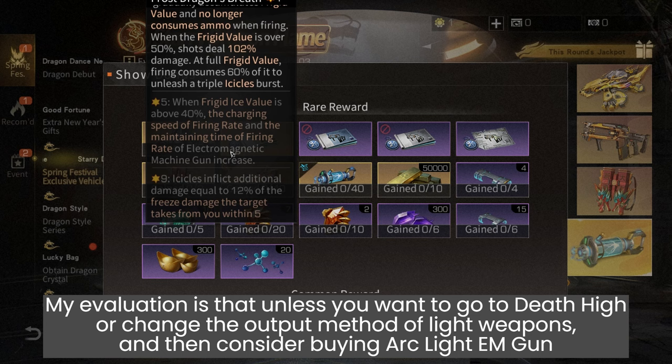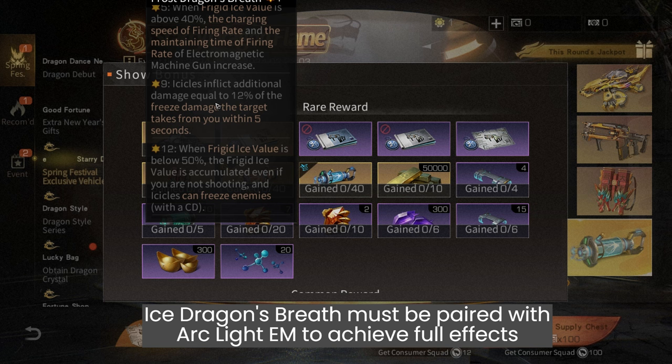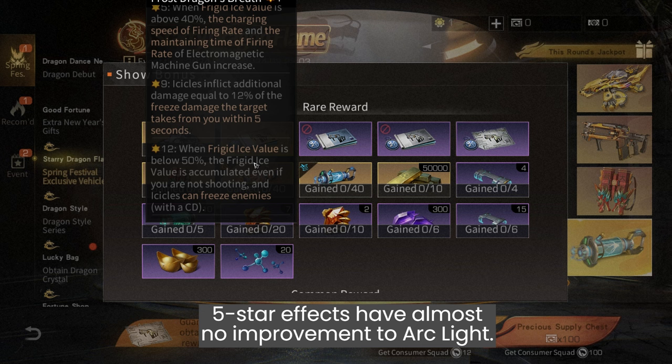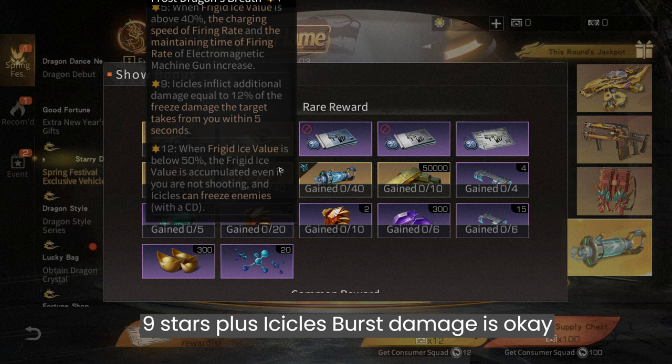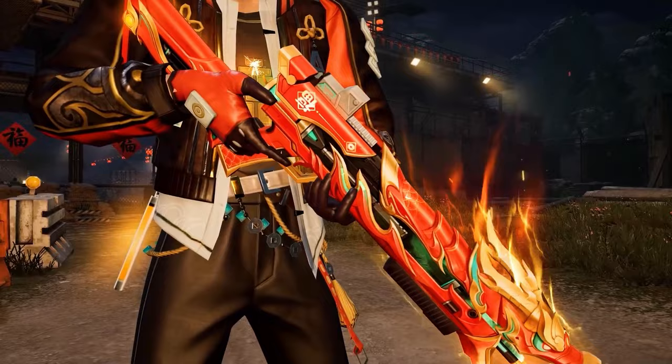Consider buying the Arc Light EM gun, but be aware this will be broken if used in PvP. In the classic server, Ice Dragon's Breath must be paired with Arc Light EM to achieve full effects. The 5-star effects have almost no improvement up to 9 stars, plus icicle burst damage is okay, but giving only 0.6 seconds of freezing at 12 stars is a bit stingy.